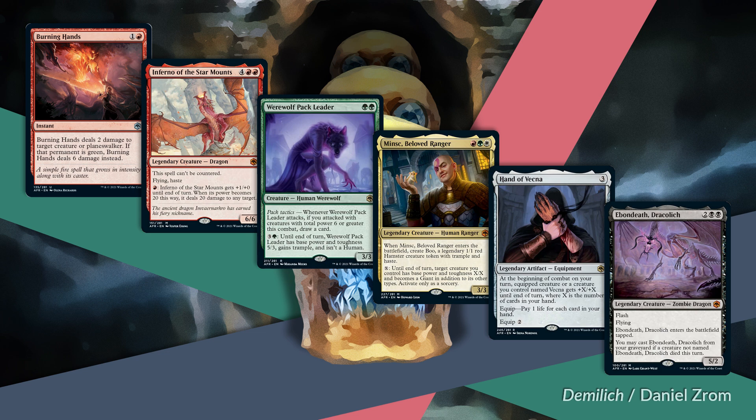Like Grafted Wargear, you can cast Hand of Vecna for three mana and equip immediately—at the cost of some life—but you're an aggro deck and don't care about that. If Grafted Wargear becomes unattached from a creature, the creature dies—a minor drawback that comes up when it gets shattered, but not often that big a deal. That's not a thing at all with Hand of Vecna. I think this card is interesting and worth trying if you're so inclined.